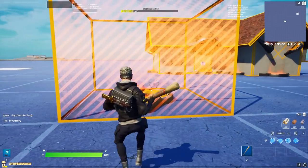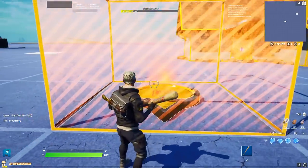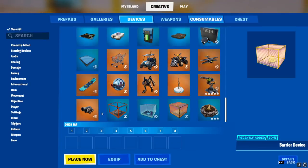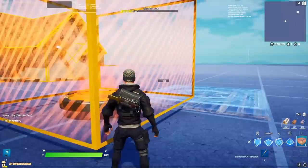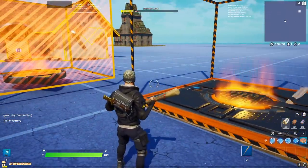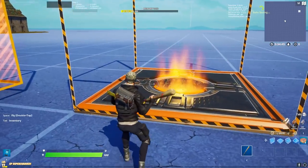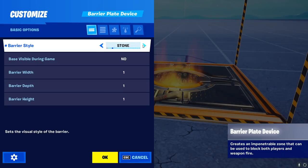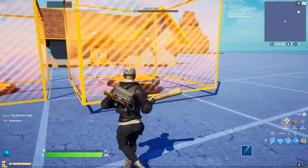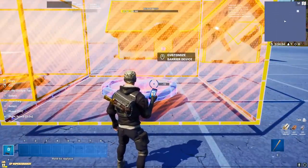Starting with number one, we have the new barriers and the possibilities you can have with them. If you're unaware, the new barriers are now a prop version. There's an old version which you can basically only put on tiles — so it was only really made to create barriers and was not very versatile. Nonetheless, it has some nice options, including colored options. The cool thing is you also have those same options on the movable ones, which means you can create whatever you want.